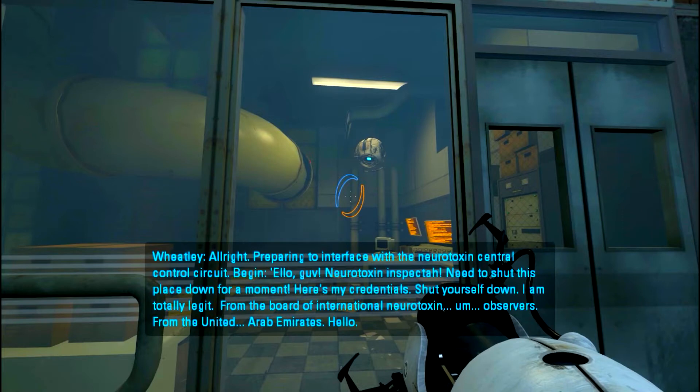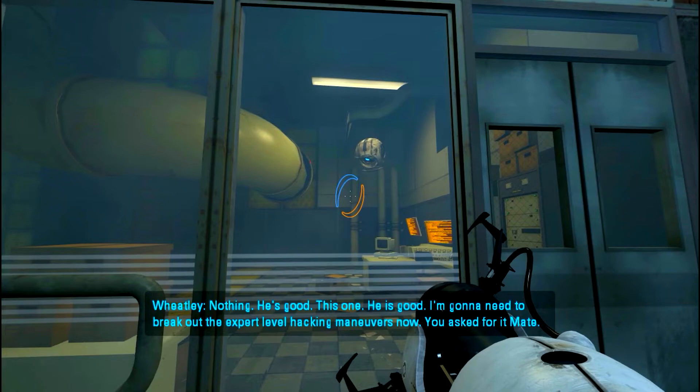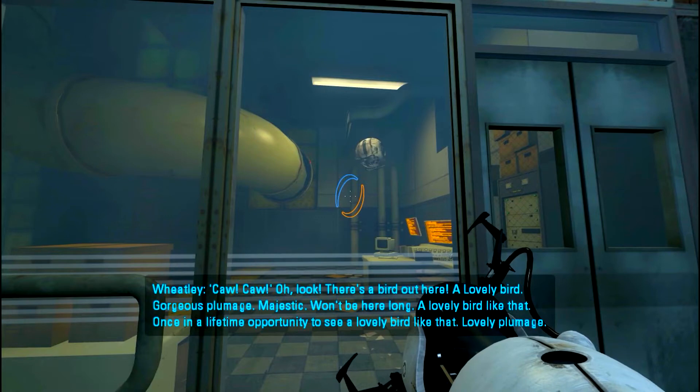Preparing to interface with the neurotoxin central control. Begin. Hello, neurotoxin inspector, need to shut this place down for a moment. Here's my credentials. Shut yourself down - I am totally legit from the board of international neurotoxin observers from the United Arab Emirates. Hello? Nothing. He's good, this one is good. I'm going to need to break out the expert level hacking maneuvers now. What? Look at that over there - oh what's that over there? Lovely bird! Have a look at that gorgeous plumage!